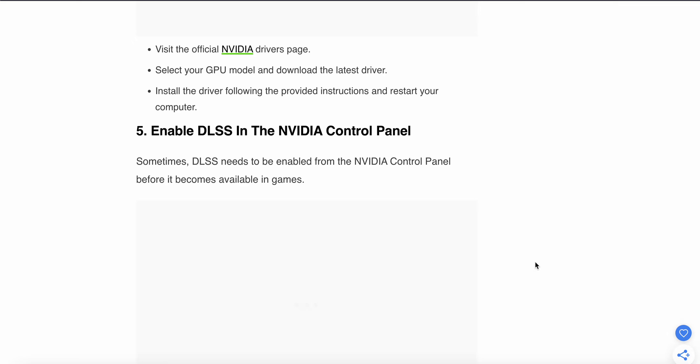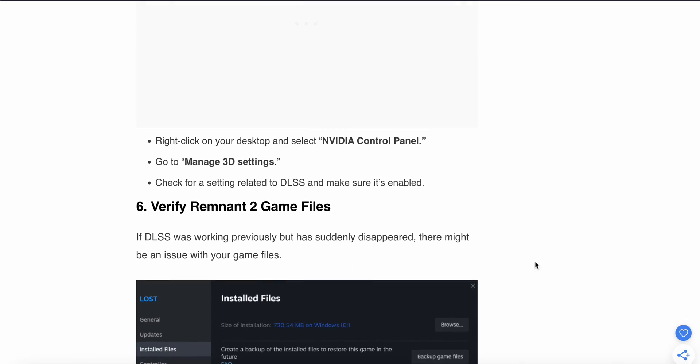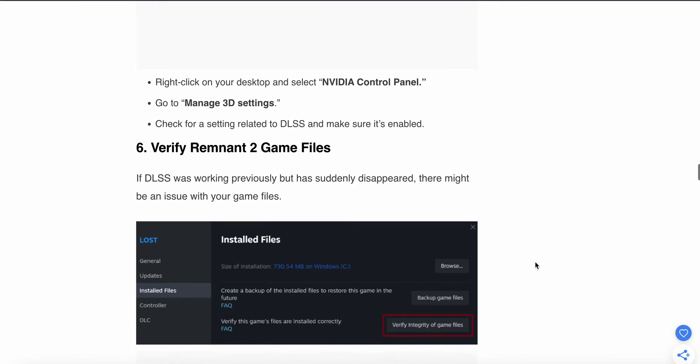The fifth fix is to enable DLSS in the NVIDIA Control Panel, because sometimes DLSS needs to be enabled there before it becomes available in games. Right-click on your desktop, open the NVIDIA Control Panel, go to Manage 3D Settings, find the DLSS-related setting, and make sure it is enabled.